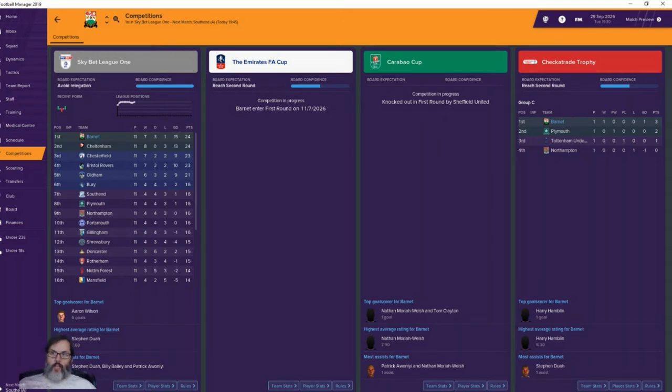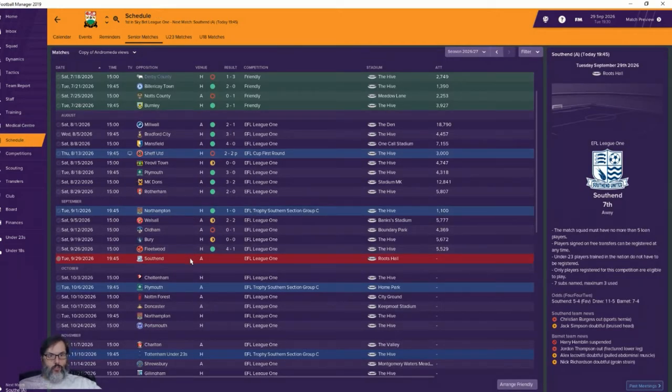We played one game and we're atop the table in the Checkatrade Trophy. In Sky Bet League 1 we're tied for the league lead with Cheltenham — we're plus two on goal differential. They have three losses, we have three draws, they have one extra win, so we're equal points. Chesterfield and Bristol Rovers are 23, a point back. Bury are at 16, so we're eight points clear of the last playoff spot and 14 points off relegation.